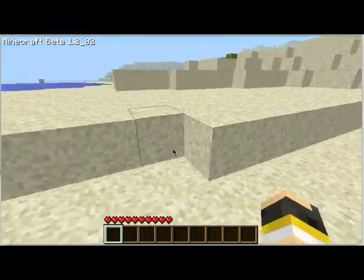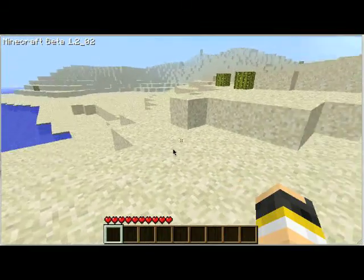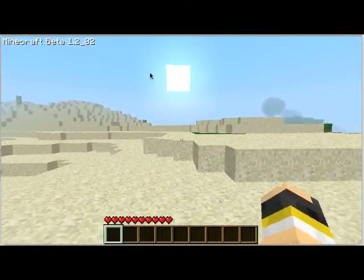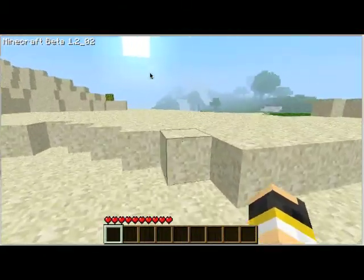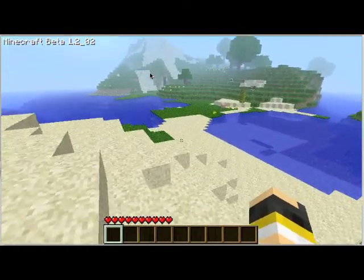Right now I think I have a texture pack on. Yes, I do. So I look like Sora from Kingdom Hearts because I love that game. Let's do some stuff — I think I've been spawned in this random sand world, so I shall look around for some wood.